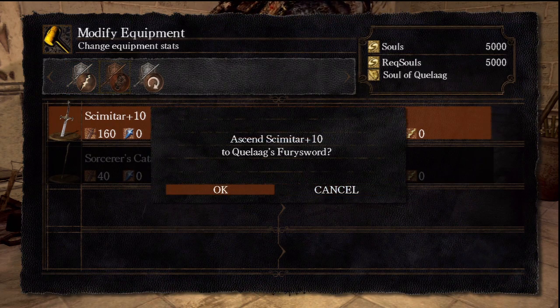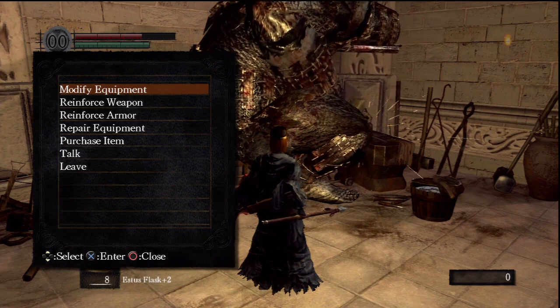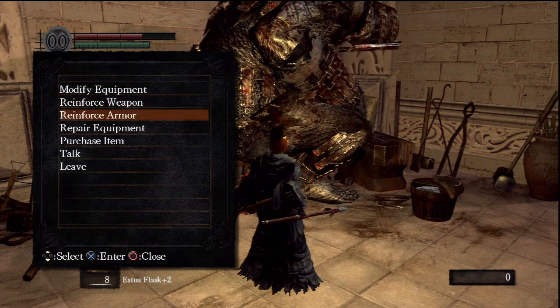Just like that, it's going to say Kellogg's sword. Of course, you need the Kellogg's sword to modify it, and you get that sword from the Blighttown boss, the Spider Queen.